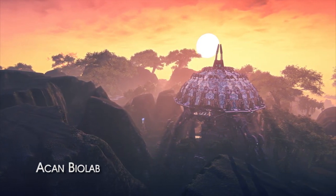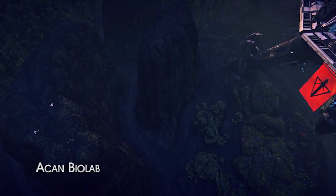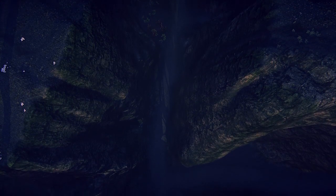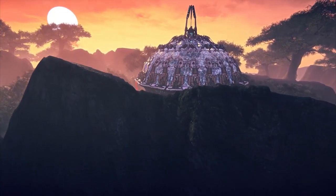An island of the familiar in a sea of new bases, Akan is a typical biolab until it comes to its surroundings. Its connecting bases are tucked behind massive rock formations and narrow canyons that leave attackers on the ground highly susceptible to ambush. Unlike most continents, the biolab does not form a choke point in the larger lane, and attackers will still need to push out of the area to secure their territory.